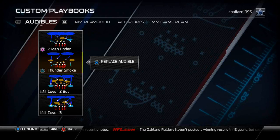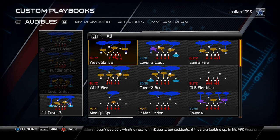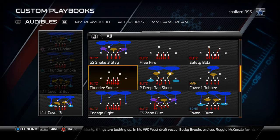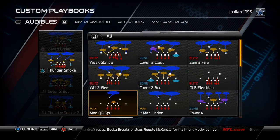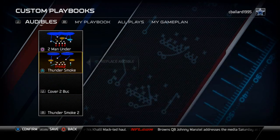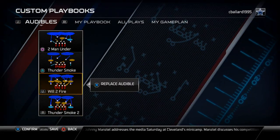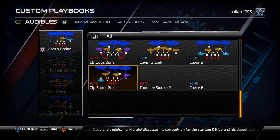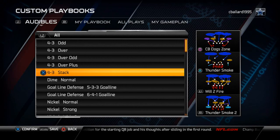From the 4-3 Stack the only things we haven't talked about are dominant different types of blitzes — we have a lot of Cover 3 blitzes. The 4-3 Stack is my Cover 2 blitz formation. I like to set the Thundersmoke 2 as my R1 blitz, and my man blitz complement is the Thundersmoke — a blitz that sends 7 guys, so you need to make sure you save it for the right time. My other Cover 2 blitz is the Will 2 Fire, and I also like the CB Dog Zone. So I have a pretty good combination of plays here.